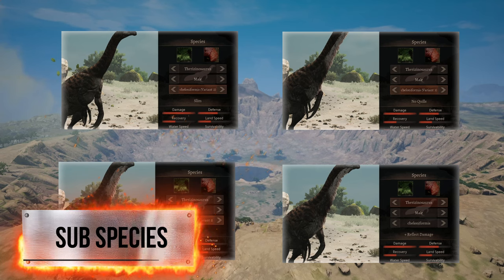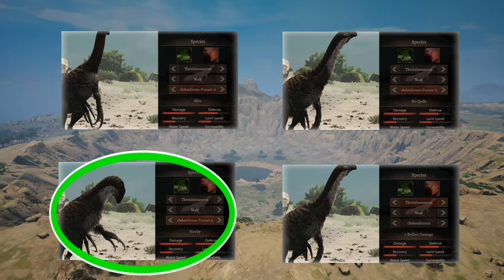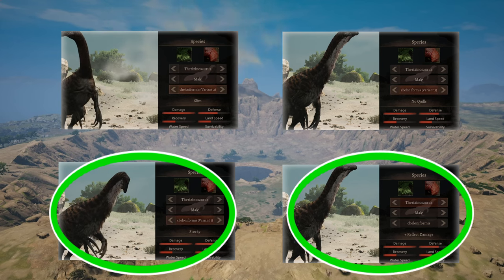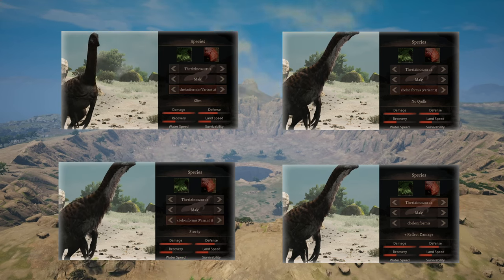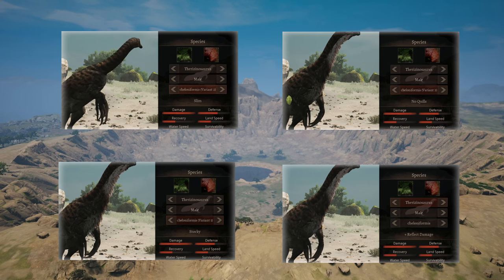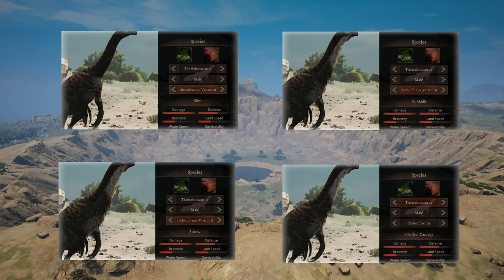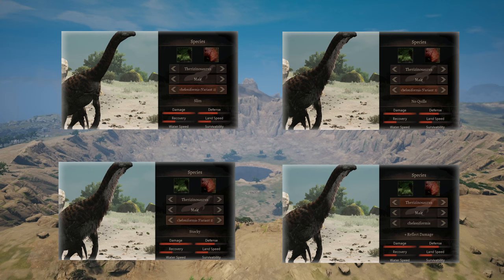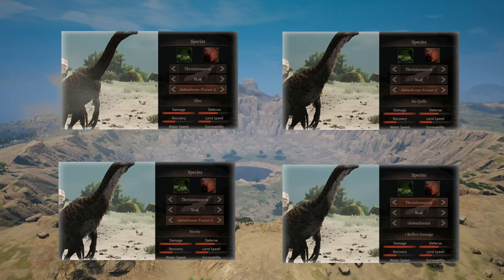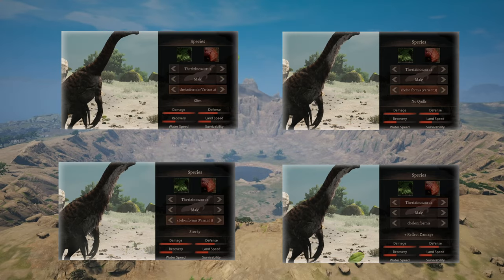When it comes to what subspecies you should choose, I lean towards the stocky and reflecting damage subspecies. I found the reflecting damage subspecies to be rather good against low tiers and maybe mid tiers. Stocky works better against apexes, in my opinion. You don't really need the extra buff from the slim subspecies or the Noquil subspecies — I think they are just for appearances.